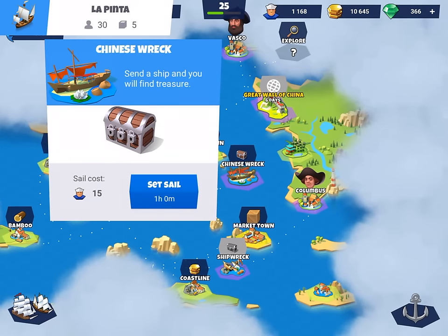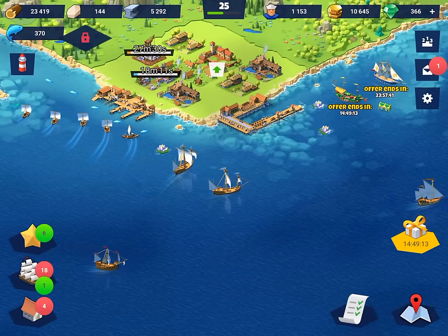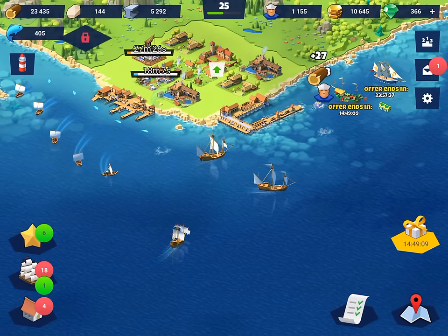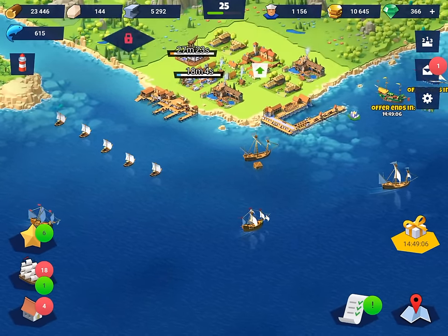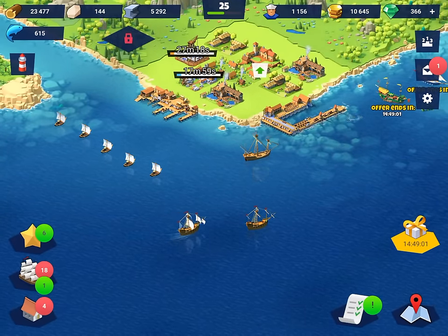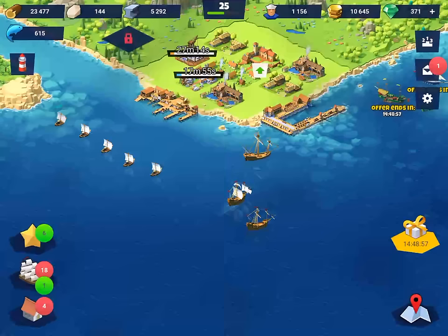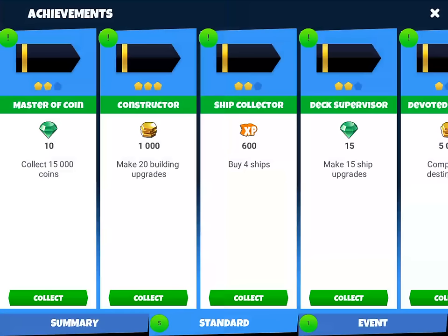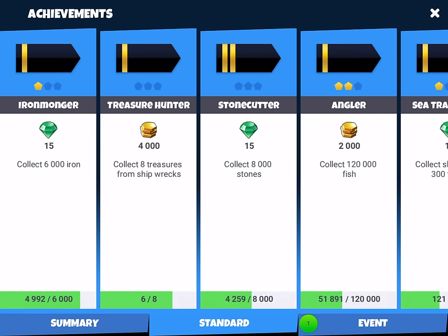We might send this one off to go get that. The idea is you want to keep your ships going as much as possible - always, always keep those ships moving constantly. Those ships are a massive source of resources, so you want to keep them getting resources. If you're playing actively the closer locations are often quite beneficial. We've collected that one which gives us a reward and then it will shortly reappear. I've also got the achievements here so we can collect these which is always very helpful.